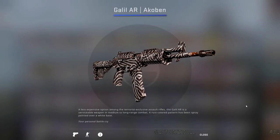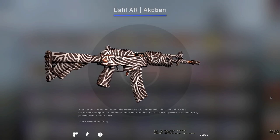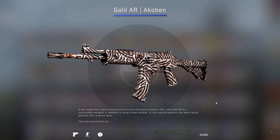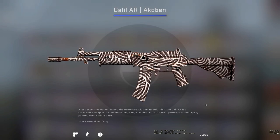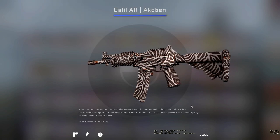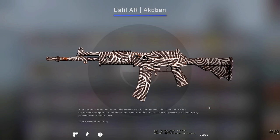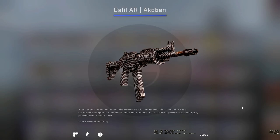This next skin is the Galil Akaben. A rust-coloured pattern has been spray painted over a white base — I initially just thought this was like a zebra print Galil. But what's really interesting is that as this skin gets more worn and progresses towards Battle Scarred, it almost looks like the rust is eating away at the paint job and slowly reverting back to a stock Galil, which I think is a really unique feature. Although it's not the most flashy skin, it's definitely on that cheaper, lower-tier end of the spectrum.